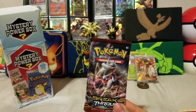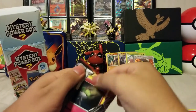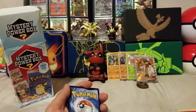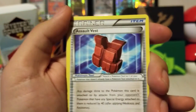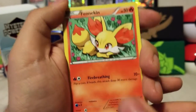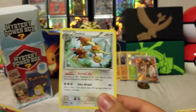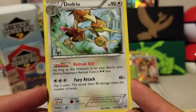I think I'm going to run out of sleeves. Let's see — the next pack is Breakthrough, that should be two packs. There's the code. I don't think this one has an energy. Vanillish, Assault Vest, Piloswine, Ralts, Magnemite, Fennekin, Houndoom, Meowth. A reverse is a Fennekin, and on the end a regular rare Dodrio. That's cool — it's got Fury Attack and Retreat Aid.